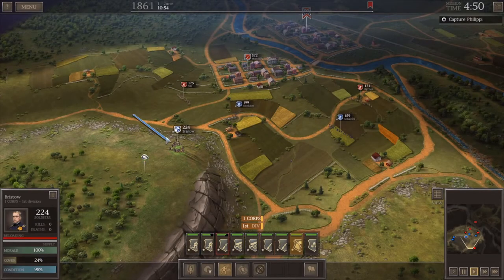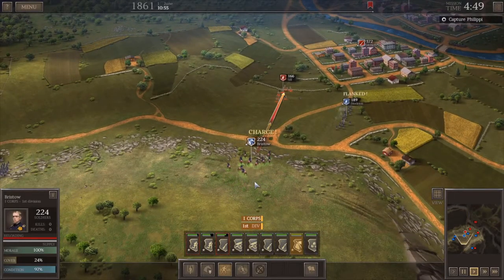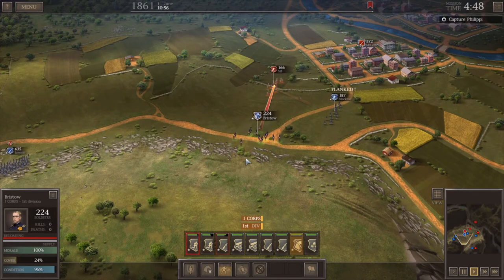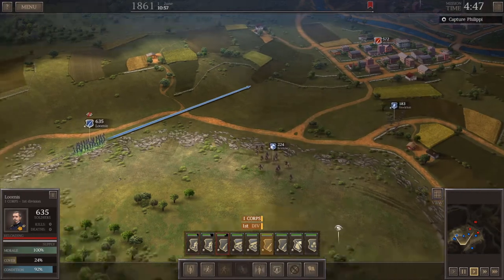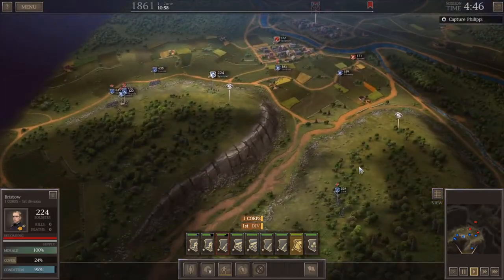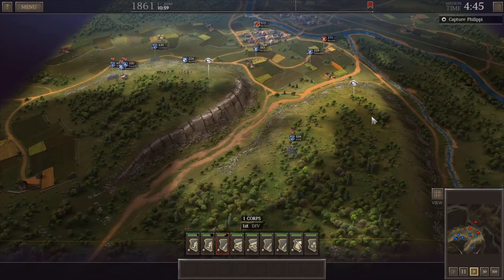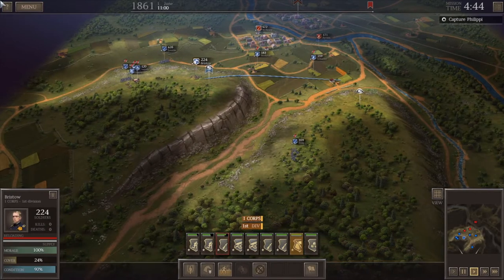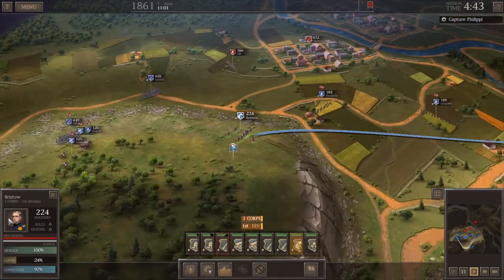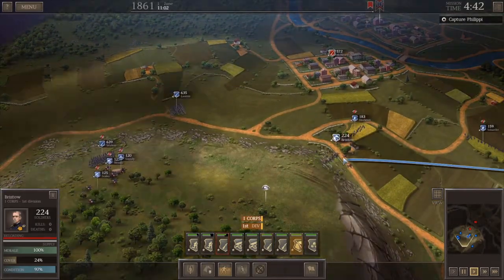Bristow and his cavalry are going to be real good for dealing with these skirmishers. Other than that, cavalry seem to be of dubious value. We're going to move around these skirmishers' flank to demonstrate what I'm talking about — actually, I'm going to think better of it because I don't want to wander into range of that rebel infantry unit. Zook has seen off those skirmishers. I'm going to bring Bristow's cavalry down around here — they die very easily and that's just not cool.